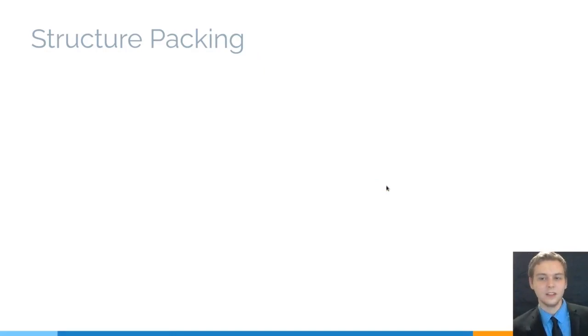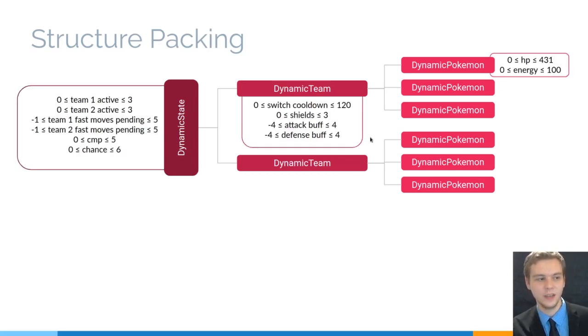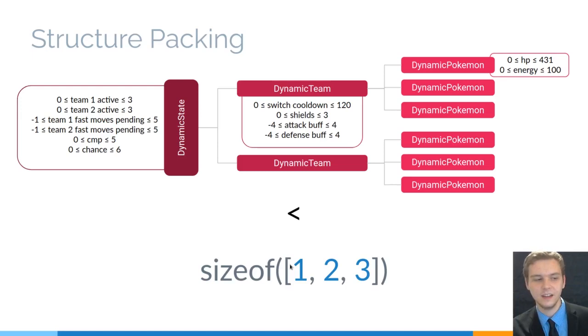A lot of these game theory simulations require memory-intensive code, so condensing that down as much as possible makes this a lot more efficient. The dynamic part of the game can be broken down into a natural hierarchy of the state, which has two teams, each with three Pokemon, and each Pokemon has some information that must be stored in that state. These don't correspond to nice powers of two, but thanks to some help from people in the Julia discourse, we were able to condense that down to 18 bytes for this struct — which is less than if you were to type this into your REPL. And even better, this uses static arrays, so it's stack allocated.